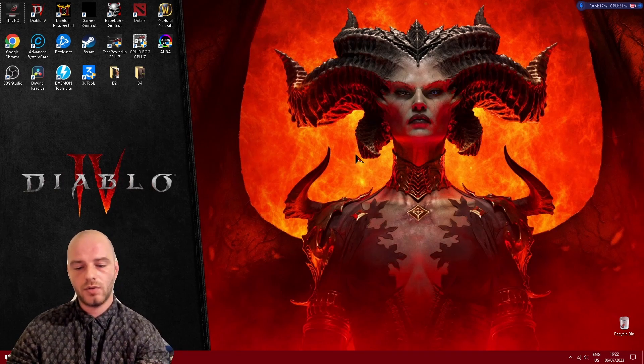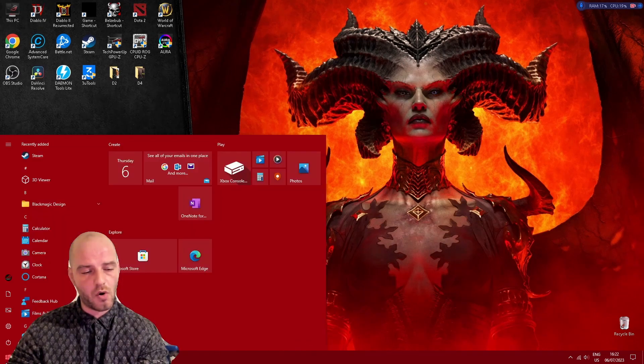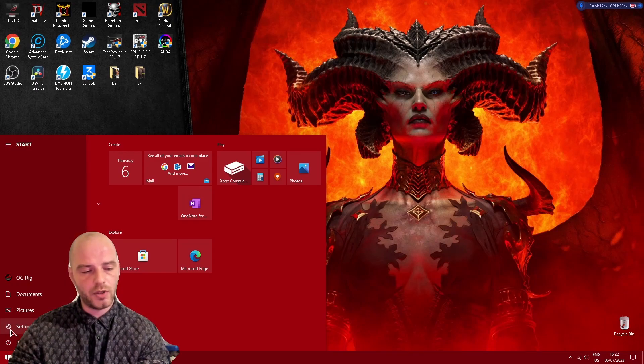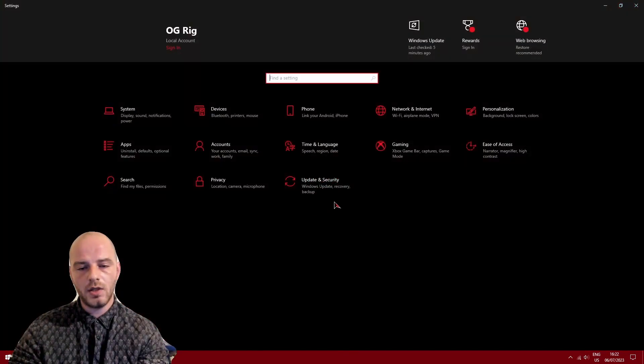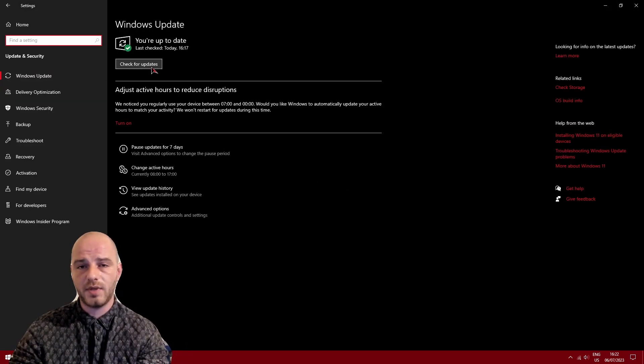Going into tip number 2, this is going to be to update your Windows. I'm using Windows 10 and updating it is actually pretty easy. If you go over the start bar and into the settings menu, under the Update and Security tab, you have the option to check for updates.